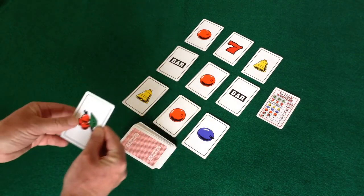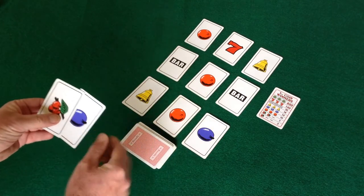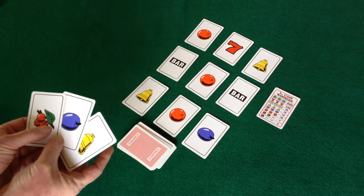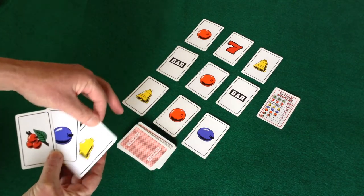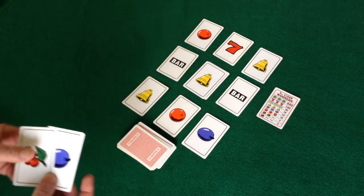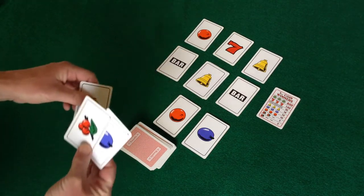The first player draws three cards from the pile, and then uses their cards to try to form three of a kind on the slot machine. If a winning combination is formed, the player picks up the three winning cards and places them in their winning area.